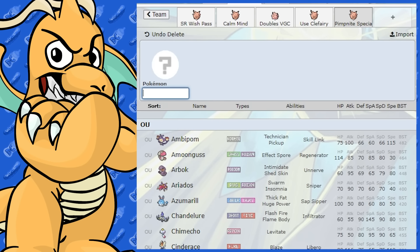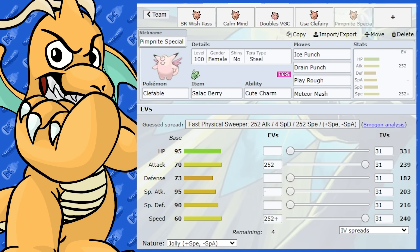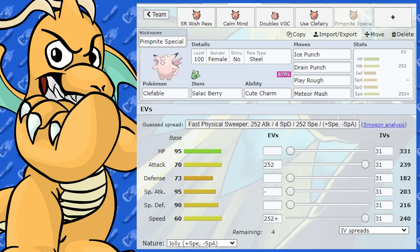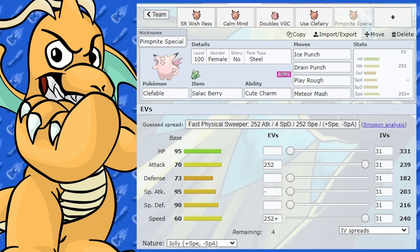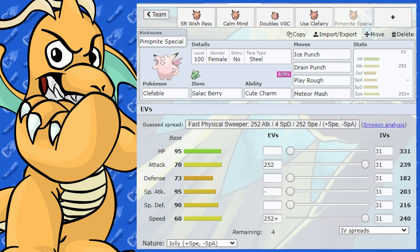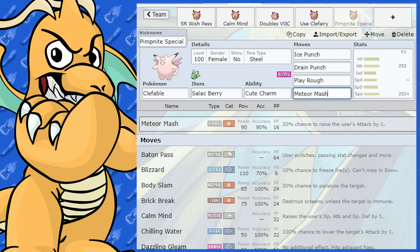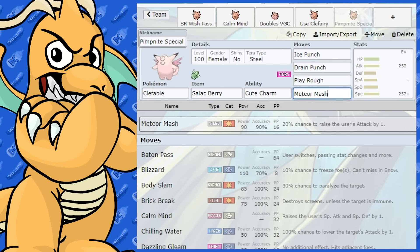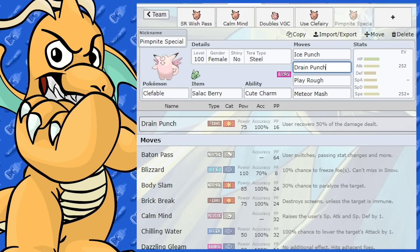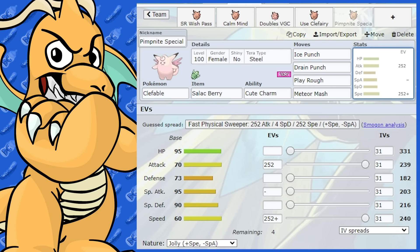Let's have a look at the PIMPNITE special meme build today — a physical Clefable set. I'm going with Max Speed and Jolly Nature for that thumping base 60 Speed, and Max Attack with its 70 base Attack. To get around not being the hardest or fastest hitter, I've gone with a Salac Berry as the item to at least make it reasonably fast. It's Tera Steel because it learns Meteor Mash, which has a 20% chance to boost Attack. We've also got Play Rough for STAB, Drain Punch for opposing Steel types and sustain, and Ice Punch for Ground types.